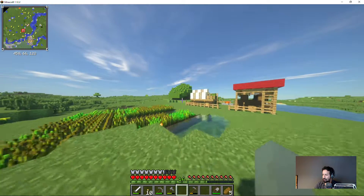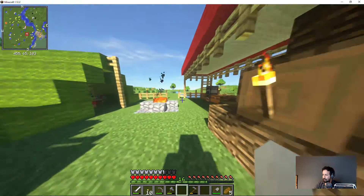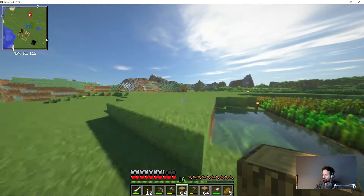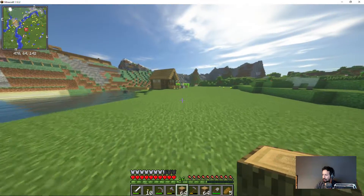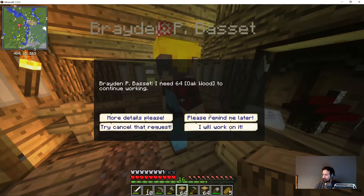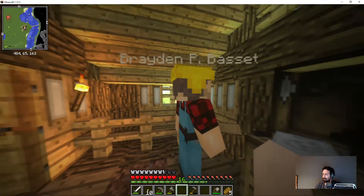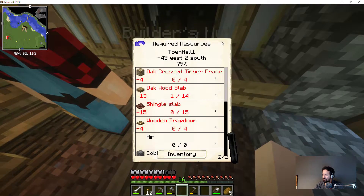Our tree farm is looking good — it's completely full. So we're going to harvest that in a bit. Just give him a lot of wood. We're going to need a little bit more wood to make all those shingles. Let's see if we can get him to continue building. That should be enough. He has a lot of oakwood, so that should make him happy.